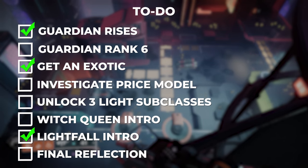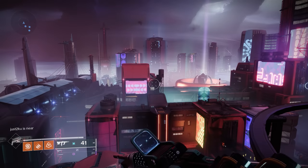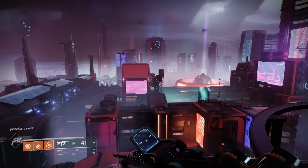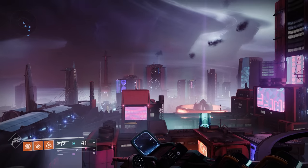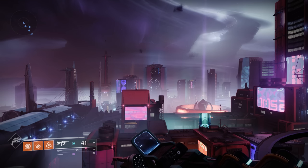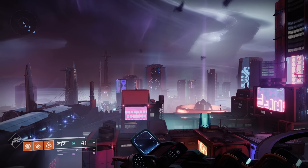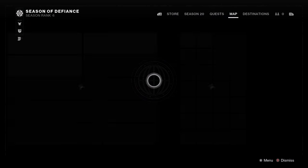After finishing the free introduction to the Lightfall campaign, I was kind of just dropped off on Neomuna with no instructions on what to do next. As a veteran player, I knew I was supposed to just start up another quest, but as a noob I would probably be confused. Guardian Ranks would be a great system to guide new players here, but unfortunately the game still hasn't told me that I should be following the Guardian Rank instructions.